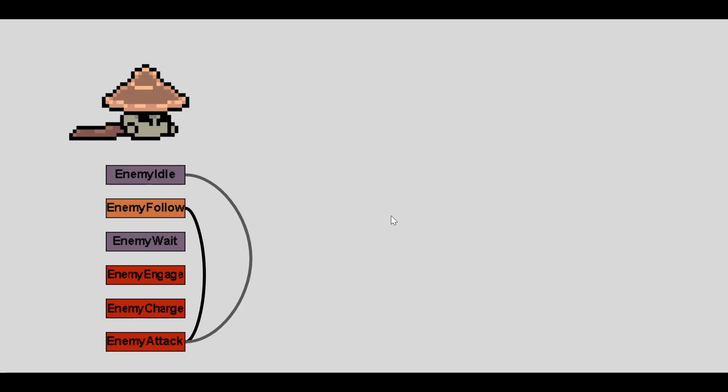It's pretty simple, but that is six different states for one enemy. Is that too many? I don't know — this feels good. It feels a lot more like a real game now when I'm fighting the enemies, and honestly, that's what matters. Also, it can reuse these individual states for other monsters, which is really great — mixing and matching appropriate states to create a good variety of behaviors.